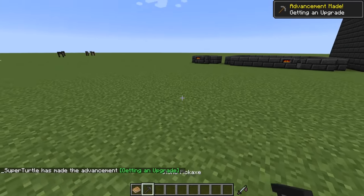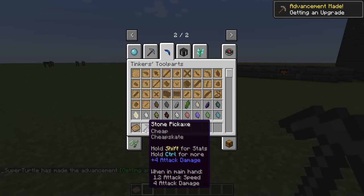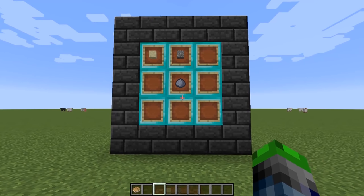Combine them all together and now we have our first Tinker's tool! It says we're 'cheap' because we made it out of cobblestone. The next step is to make grout, which will allow us to build a Tinker's smeltery — what we'll need for better tools.